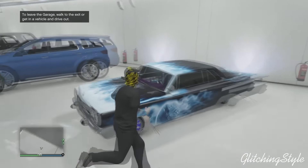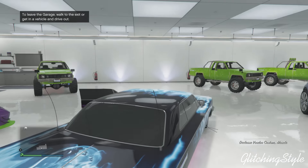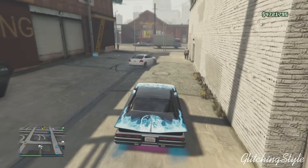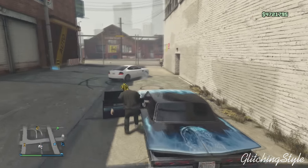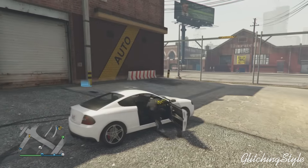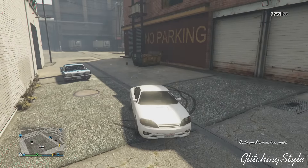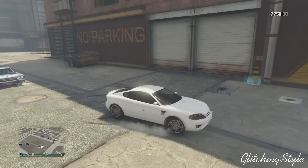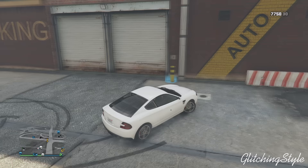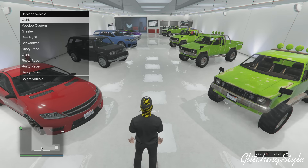Once you load in, go back into your garage and pick out the car that you want to duplicate. I'm gonna duplicate the lowrider, so I'm gonna drive out the lowrider. Once your friend comes up to you, tell him to get any street car — a street car that you can store into your garage. Then go inside the street car and tell your friend to go inside the lowrider that you took out. Make sure he is inside — if he's not inside, this will not work.